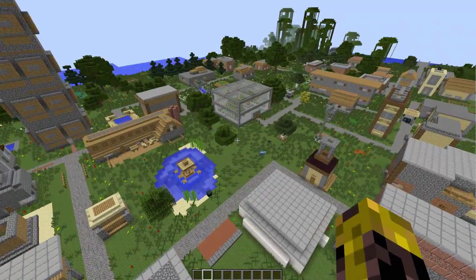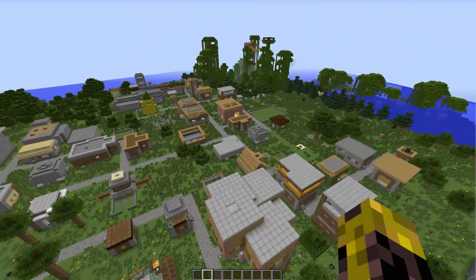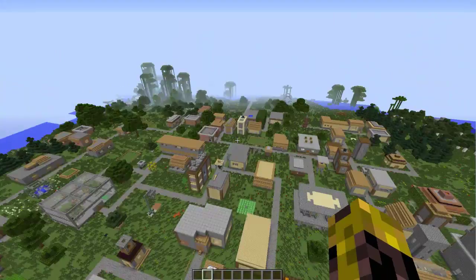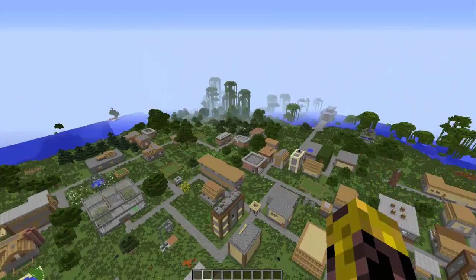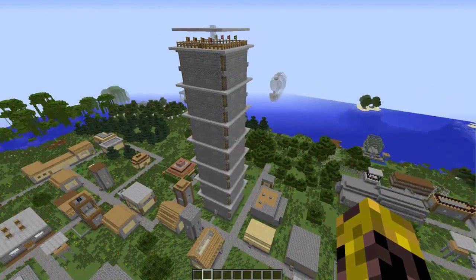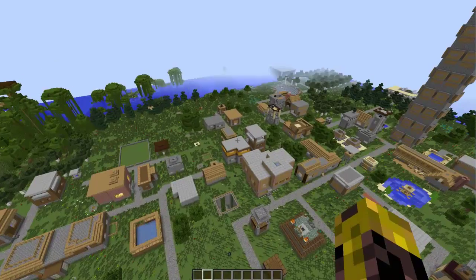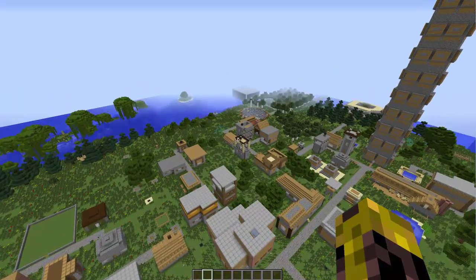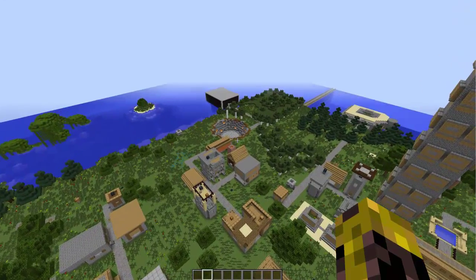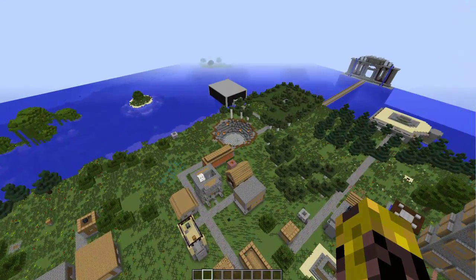What else did I change on Enderbent? There's a Meteor Crater added — a meteor impact site. I don't remember exactly where I put it, but there it is over there. There's something good in there, but you're going to have a battle getting to it.